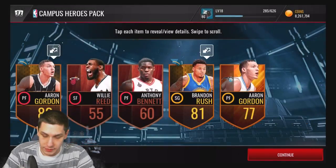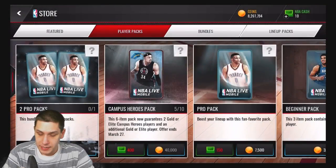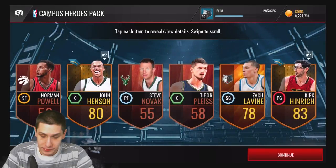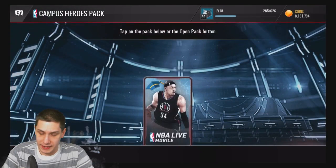Let's see if we can get any more elites — maybe something a little bit higher overall. We throw the last pack in and get Brandon Rush, not really anything great there. We've got about five more packs to go. Miss on this one too — Kirk Heinrich, not anything great there.